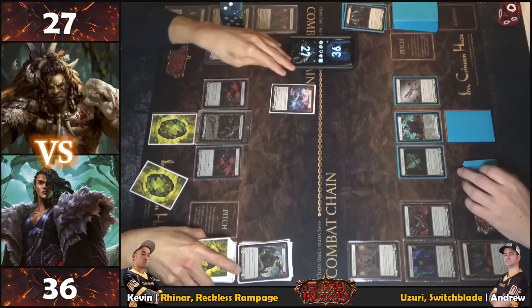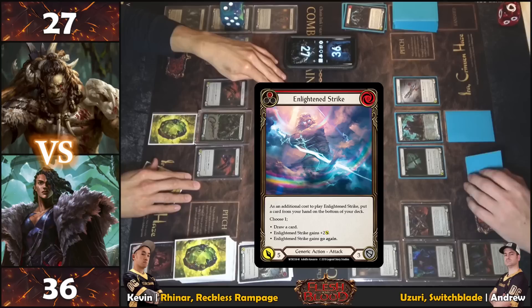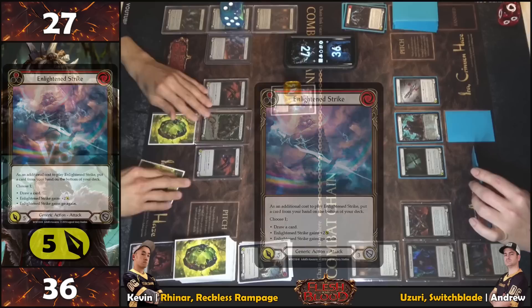E-Strike is played — as an additional cost, a card is put from hand to the bottom of the deck. The mode chosen is go again, making it a five with go again.